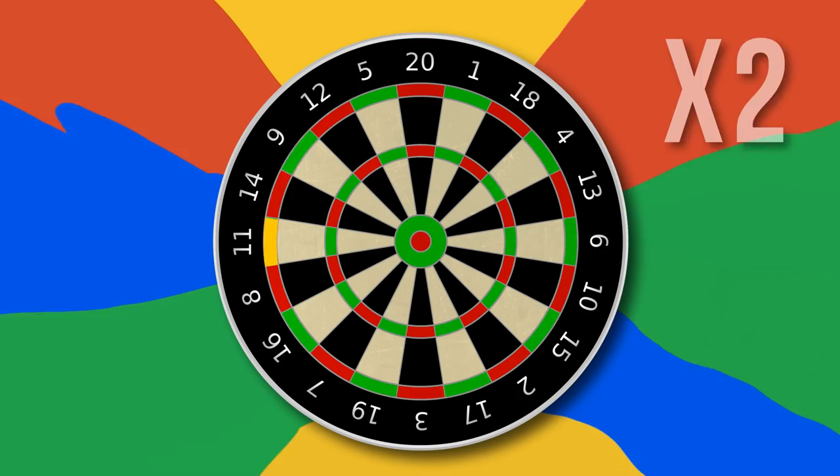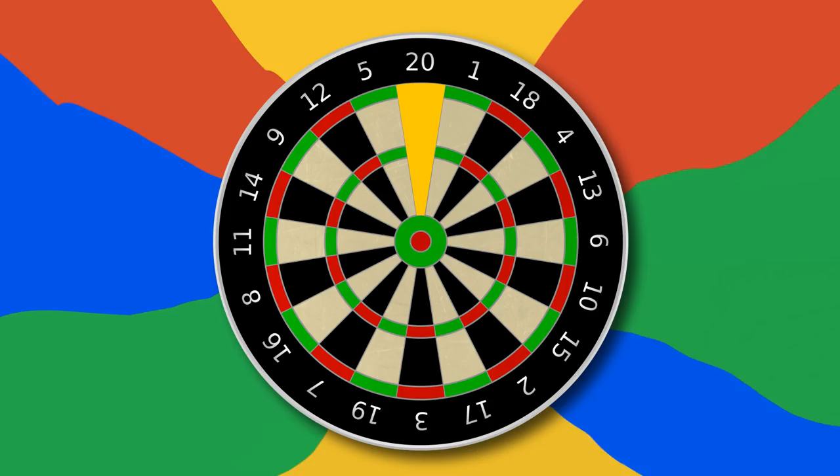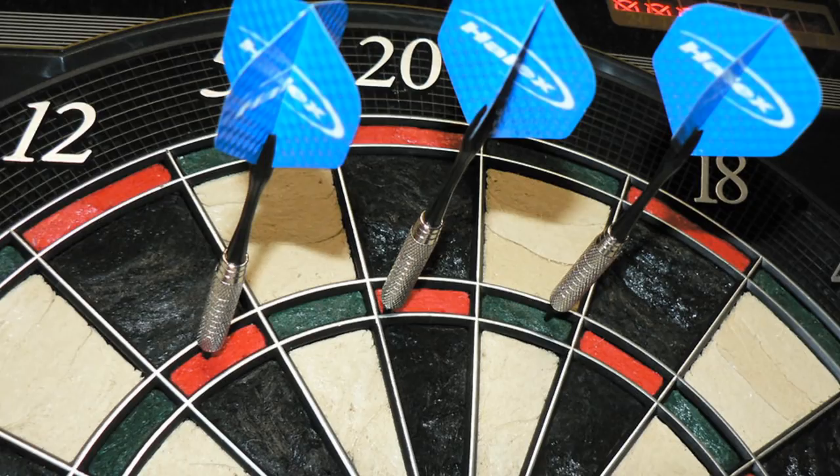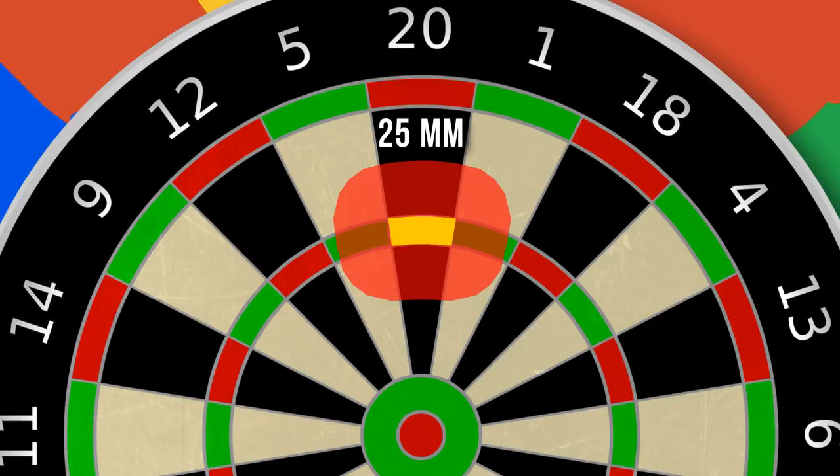Inaccuracy is punished — for example, aiming for 20 but missing will lead you to score five or one. But there's a way around this, and it involves math. Find out your accuracy by throwing three darts at the treble 20, measure how far they fall from your target, and get an average. Those within five millimeters should aim for treble 20; within 25 millimeters, aim for treble 19; within 60 millimeters, aim for a large area around the center towards the lower left of the bullseye.